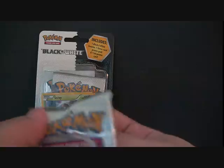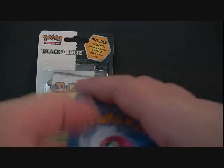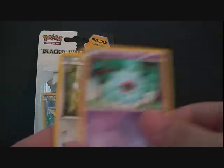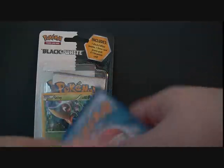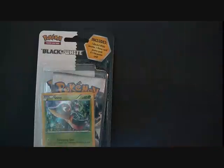So another Black and White pack with Reshiram — still trying to get the names. In this we got Pansear — I really want Scraggy — Timburr, Pansage, Woobat, Cottonee, Patrat, Energy Retrieval, Darumaka, and Revive. The reverse is a Klink, and the rare is... Unfezant. That's a weird name. So pretty junky pack there, but meh, no complaints.